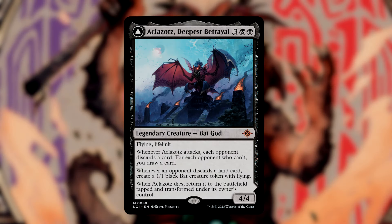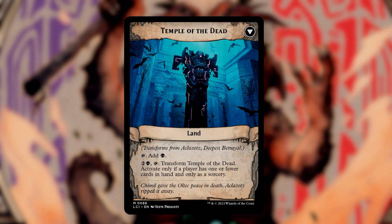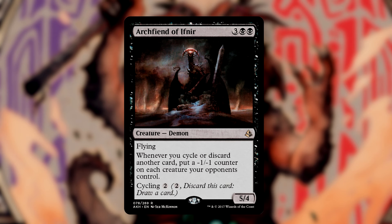Now for the cards that give us value for our discard and sacrifice antics. Aklazatz has an attack trigger that forces each opponent to discard a card, and each who can't discard lets us draw a card. If a card discarded by an opponent is ever a land, we get a 1-1 flying bat token. When Aklazatz dies, it comes back as Temple of the Dead. Archfiend of Ifnir puts a -1/-1 counter onto each creature opponents control whenever you cycle or discard a card — if we wheel our hand, this could wipe out our opponents' creatures.